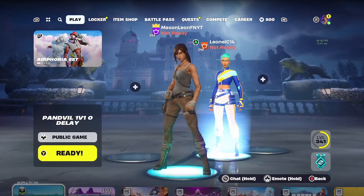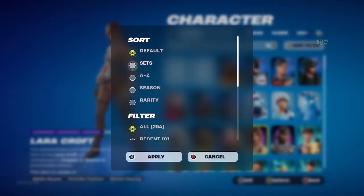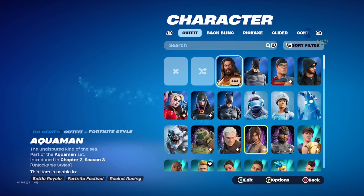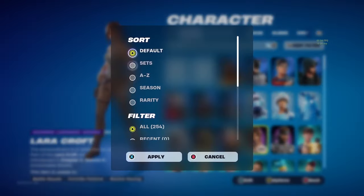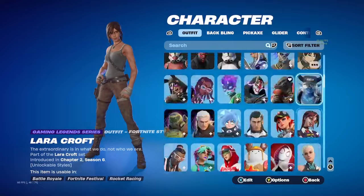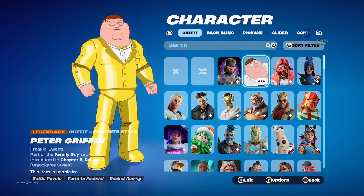I'm doing a locker tour video and I'm with Leo. I'll do it by season. I'm not accepting — if I scroll to the top, my new skin is Solid Snake.